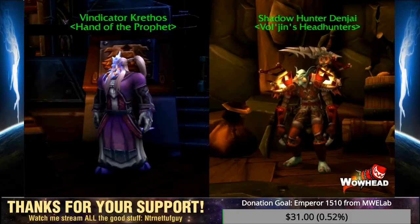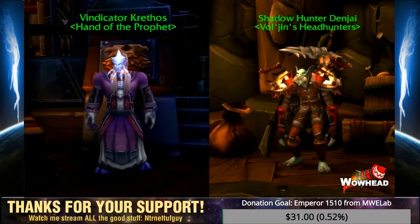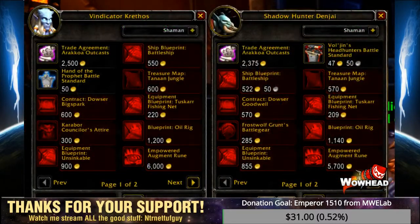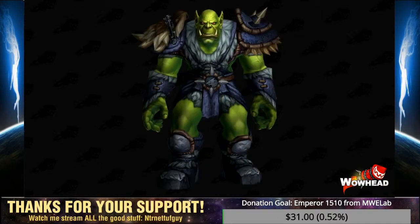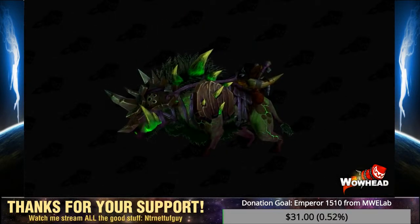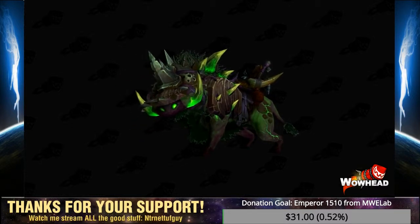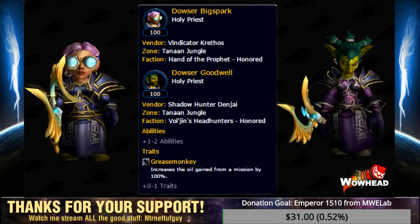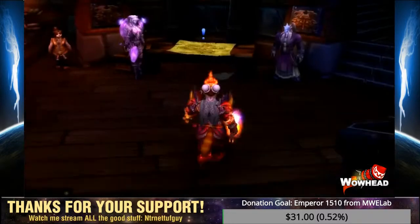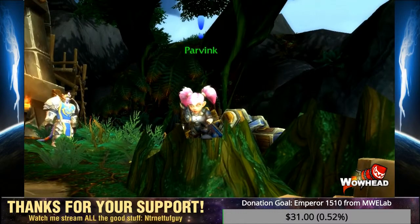Two of the new rep grinds are faction-specific: Hand of the Prophet for the Alliance, and Vol'jin's Headhunters for the Horde. Notable rewards include a Disguise Toy — Khadgar's Orb for the Alliance and Frostwolf for the Horde — a Death Tusk Felboar Mount at Exalted, shipyard blueprints including battleships, a Tanaan treasure map, and a follower with the Greasemonkey ability which increases oil gain from missions by 100%. Reputation is earned via your daily Apexis quest from the command table and several randomized follow-up quests.